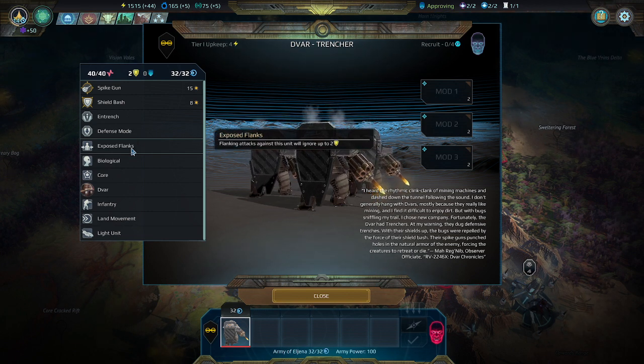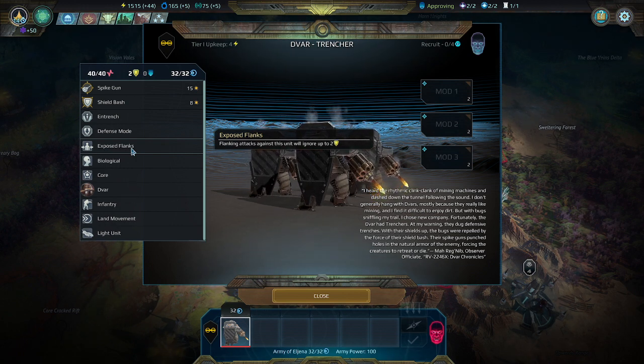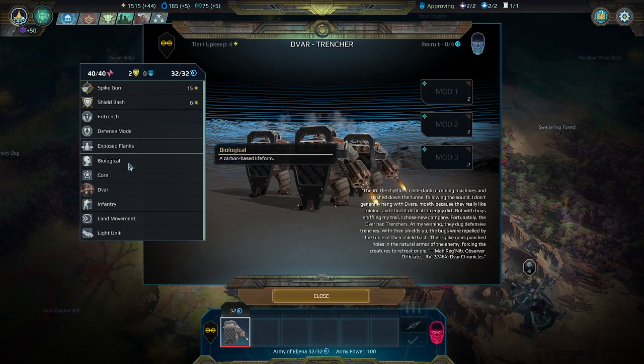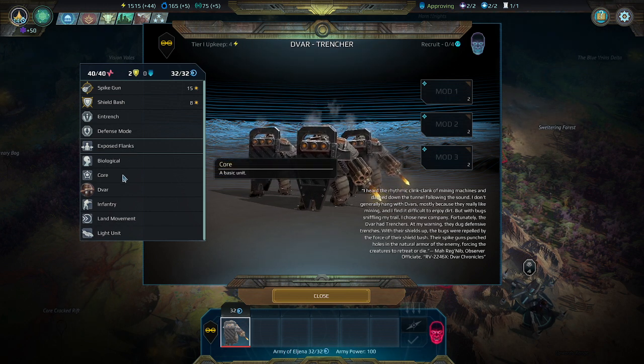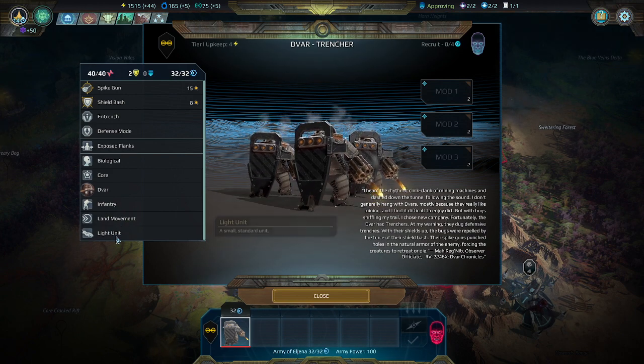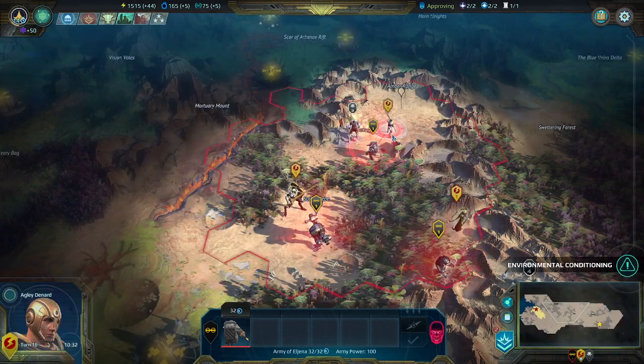They do have exposed flanks — flanking attacks against this unit will ignore up to two armor, which they have, starting off at two armor. They are a biological unit and their core, basic unit. They are Devar infantry with land movement and they are a light unit.